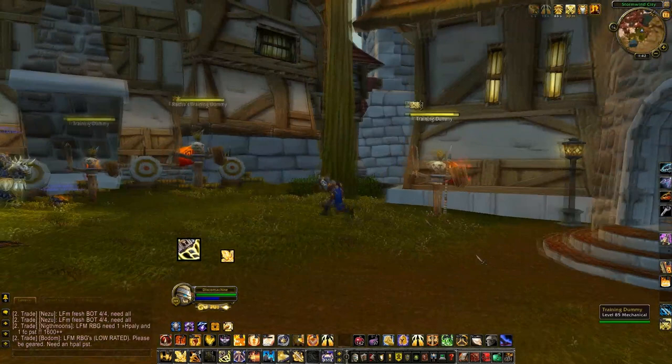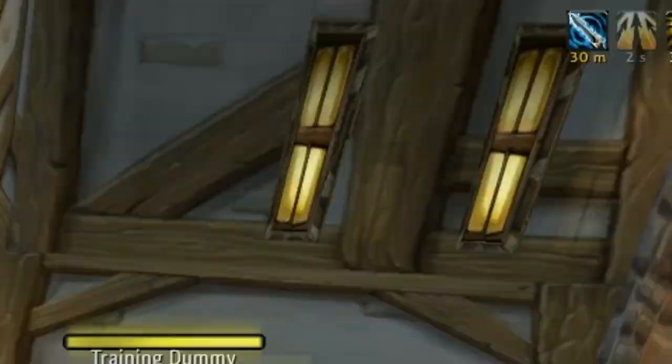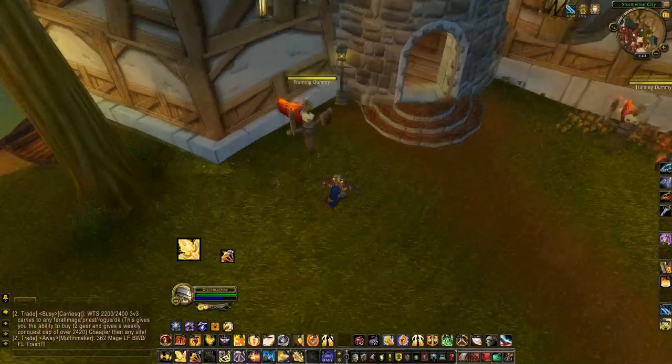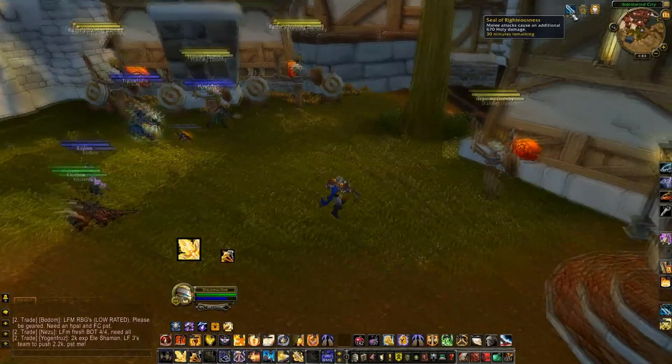Another thing I see a lot of Paladins not doing in PvE is using Seal of Righteousness. When you have two or more targets, Seal of Righteousness is doing a lot more damage on trash — or even a boss fight with two or more targets. It's more of a tanking seal, so I understand if you're worried about grabbing aggro, but if you're with a good group you can trust, Seal of Righteousness will increase your damage on trash pulls by considerable amounts. As for PvE, that's about it.